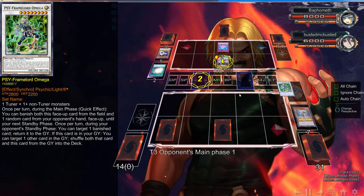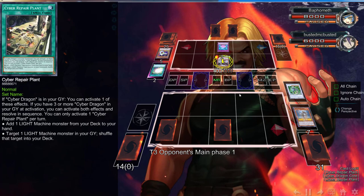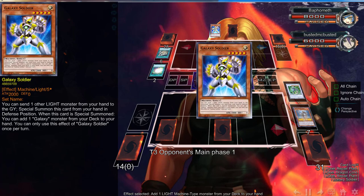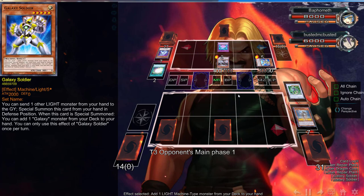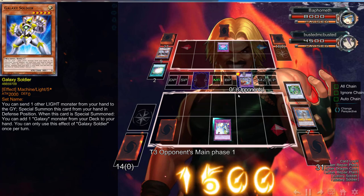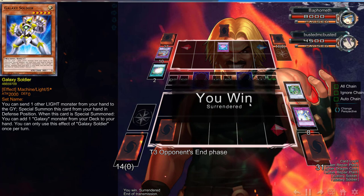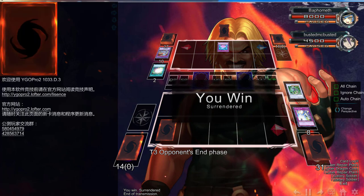He's going to chain Cyber Network again and get rid of Soul Charge — that's really what got me the game. Now he's going to go into another Galaxy Soldier to search another one, and I'm going to Solemn Strike it. He activates Scapegoat but he quits. We get the victory because of the hand trap.